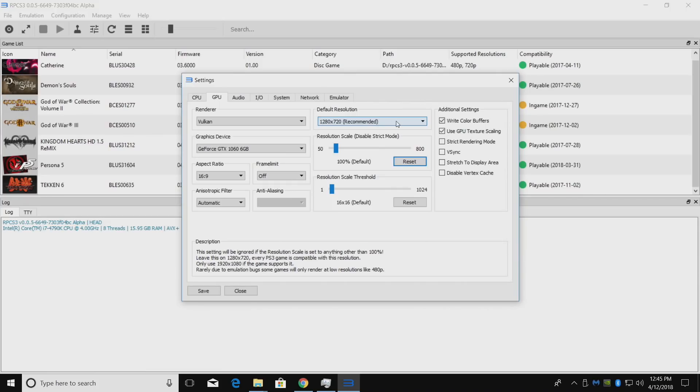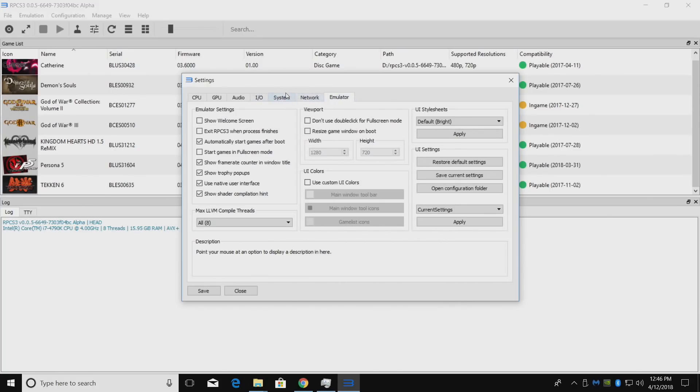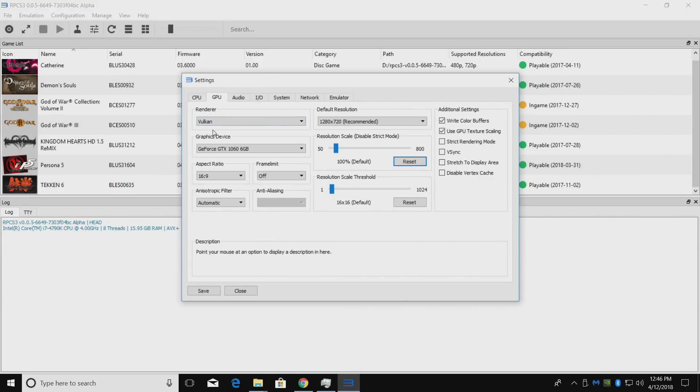Default resolution is set to the recommended 1280x720. Going any higher will stress your system out a little bit. Resolution scale is set to 100, and resolution scale threshold is 16x16. Aspect ratio is 16:9 and frame limit is off. I use Vulkan and turn Write Color Buffers on. For audio, X-Audio 2 works fine for my system. Not much needs to be changed in the I/O, System, Network, or Emulator tabs. GPU is really important — make sure you have your GPU chosen. Click Save.